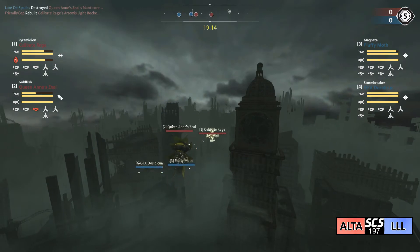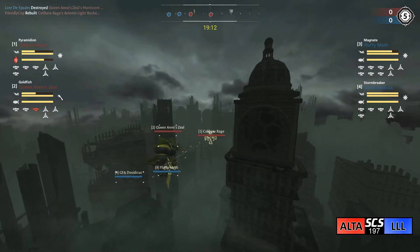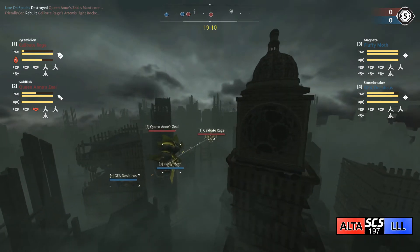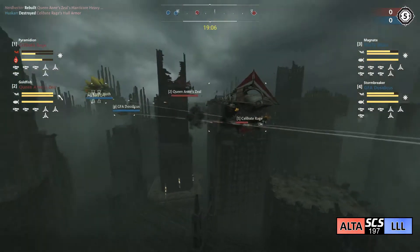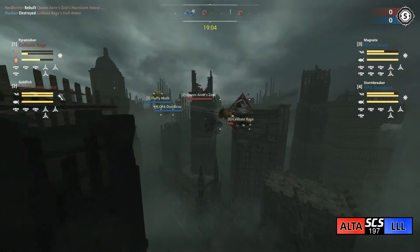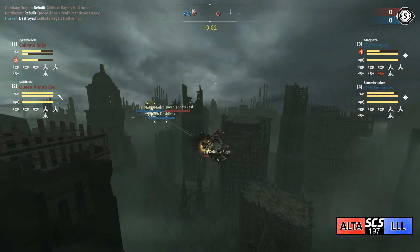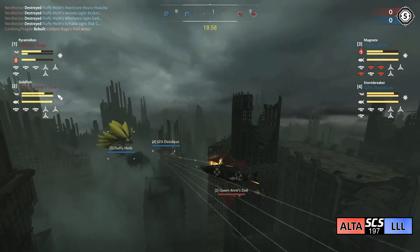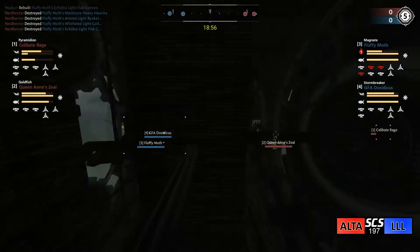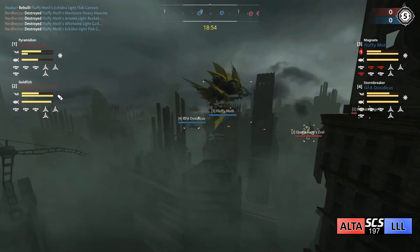Both teams are bringing close to medium range builds, so we're probably not going to see a lot of cross-map sniping. Celibate Rage is the first ship in the fight to lose armor - already 80% hull going away, just rebuilt there at the end. Queen Anne's Zeal has moved in to try to block some damage for their ally.